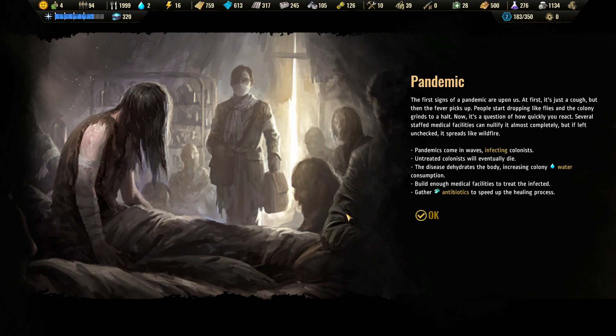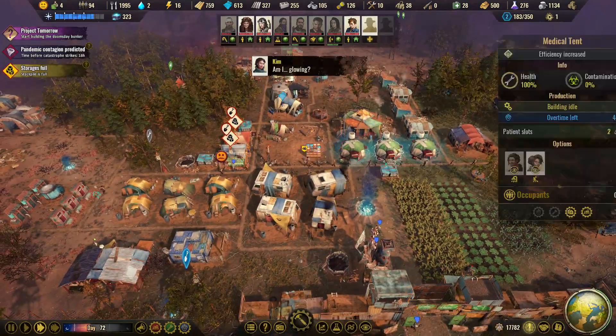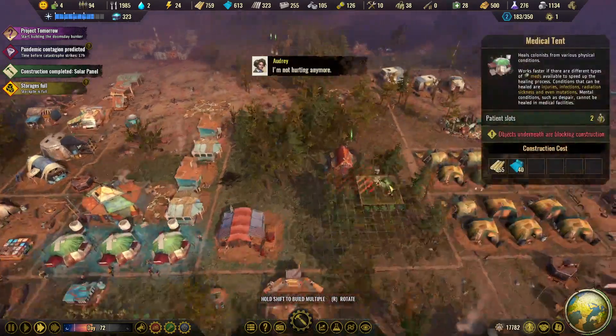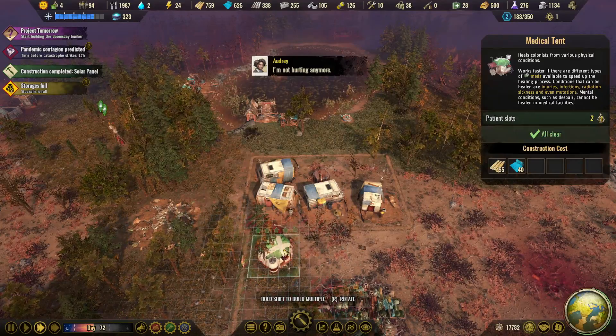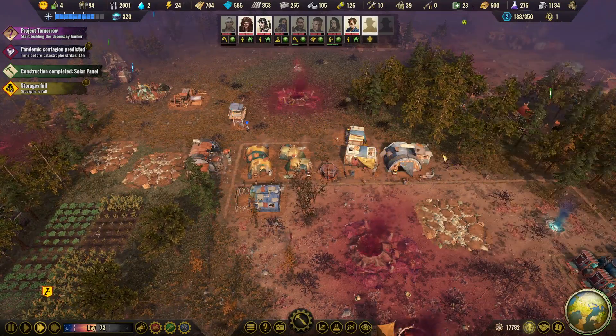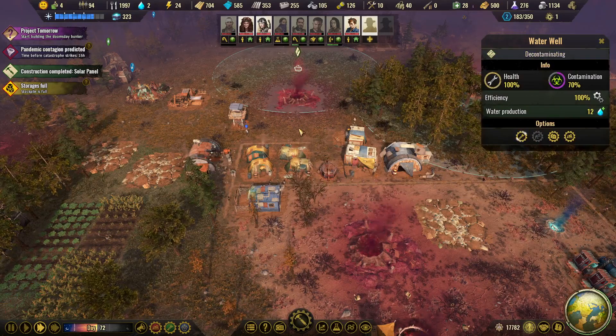Just as I said I'm happy with this episode, we get into some peril — pandemic! The first signs of a pandemic are upon us. At first it's just a cough, but then the fever picks up, people start dropping like flies and the colony grinds to a halt. Several staffed medical facilities can nullify it almost completely, but if left unchecked it spreads like wildfire. Luckily we've put up the speed in the tents, so that's good, but I do think we need at least one more tent. Let's build it somewhere here — we need to spread the tents out over the colony a little bit more.